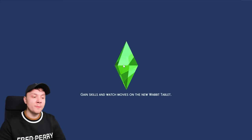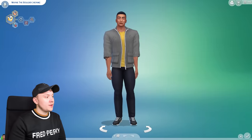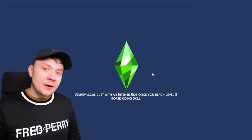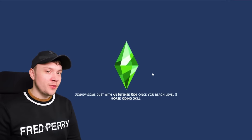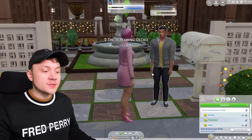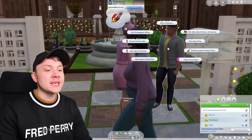Dwayne The Rock Johnson — I'm modifying him in CAS. Can we change his sexuality? Oh my god, we can't do it. That is so annoying. Is there a way to do it because I want Shanice to woohoo with him? In real life he's straight as far as I'm aware, so I don't know why he's asexual in the game.